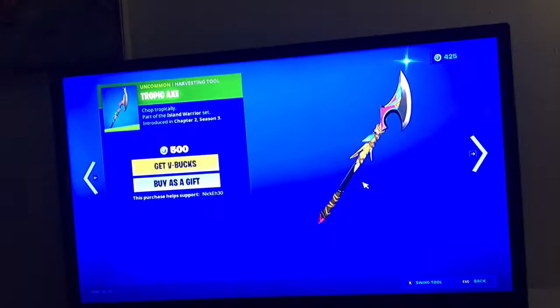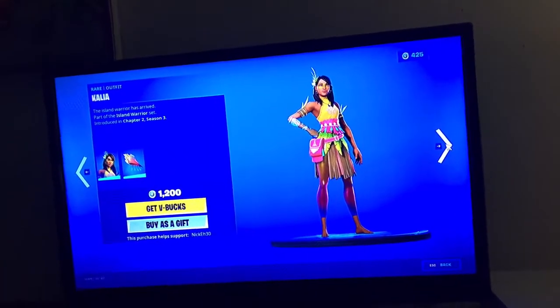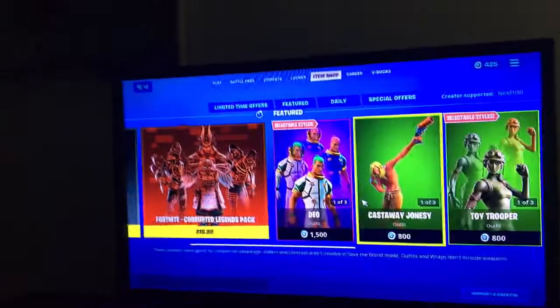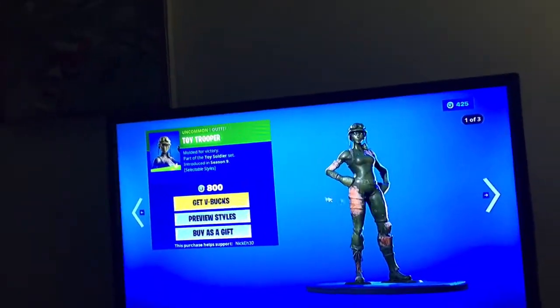We got the Jonesy stuff and the island stuff is kind of back — the Tropic Axe, the Castaway Jonesy, and the Kalala. I hope I'm saying that right. End of summer is happening, so that's why a little bit of summer stuff is back to end off the summer.